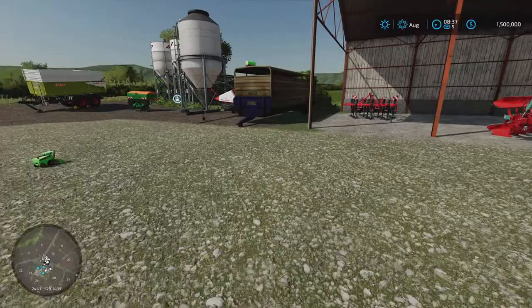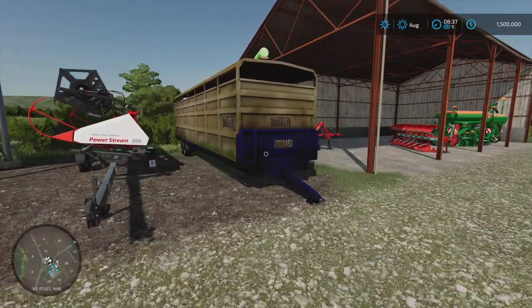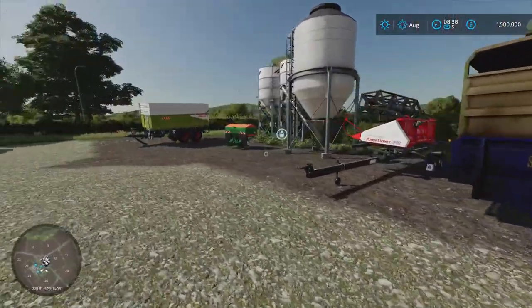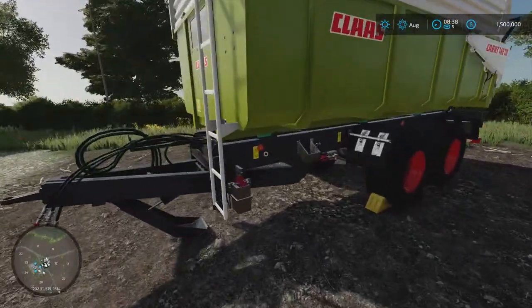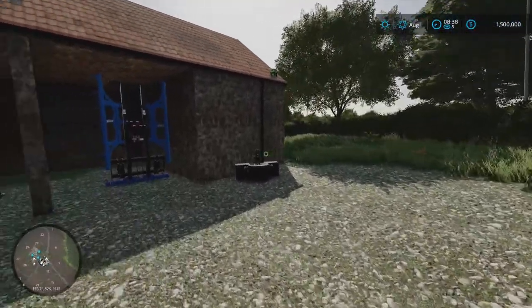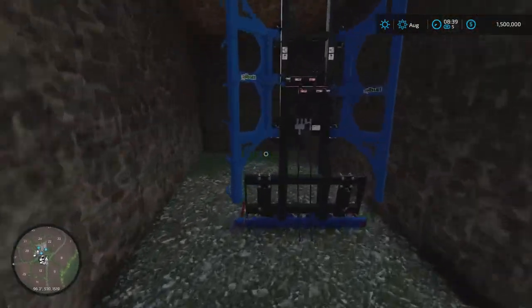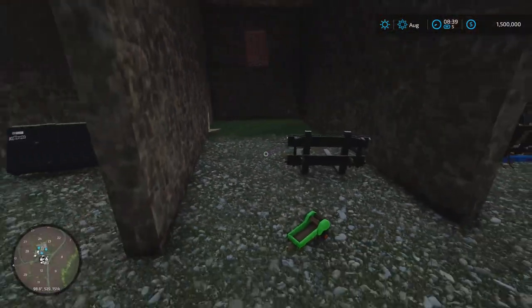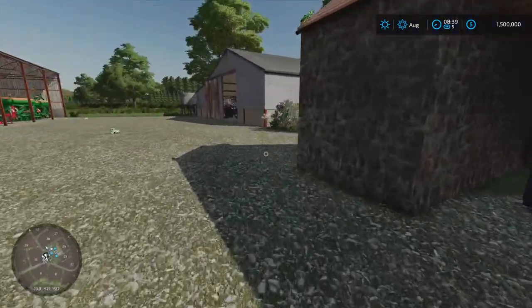The header is right over here — I think that's a five meter header. Plus a seeder, a planter, a plow, a cultivator, a fertilizer spreader maybe, a tipper, a weight, a harrow of some sort, a front loader, bucket, and pallet forks. But we don't own any land yet. This is the starting area for new farmer mode since all the equipment is sitting in these sheds.